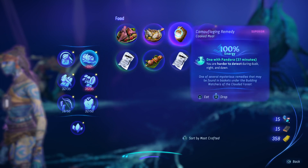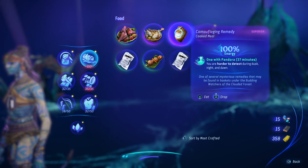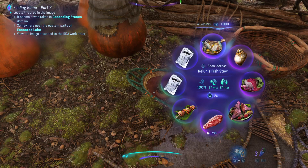I think it's this one — because I got this one, the camouflaging remedy, under a different one. This makes you harder to detect during dusk, night, and dawn. So I'm going to eat something because I want whatever is here.